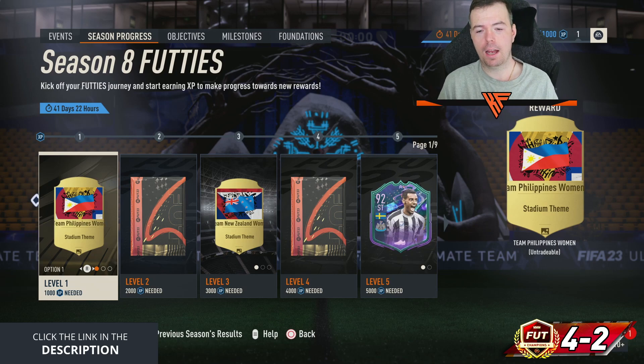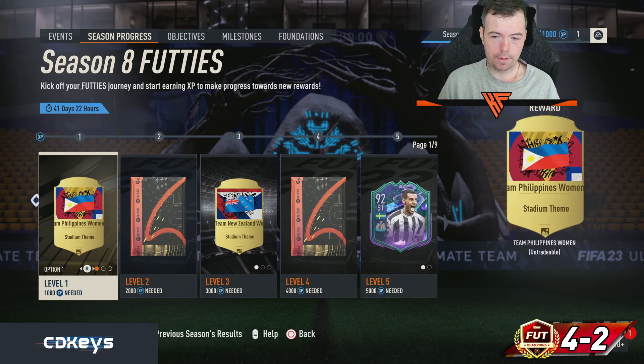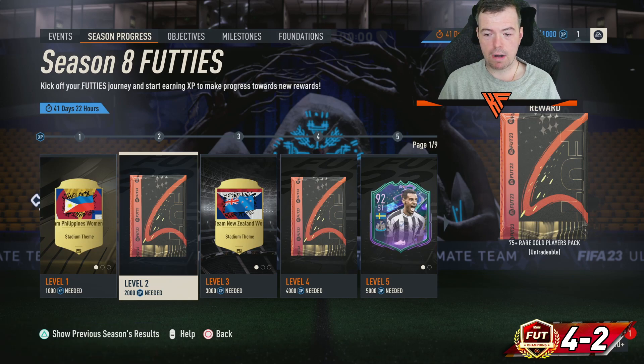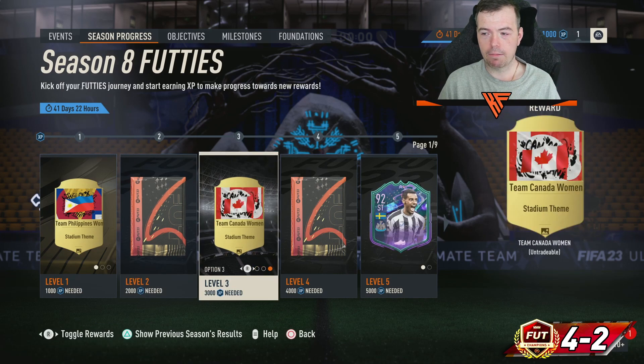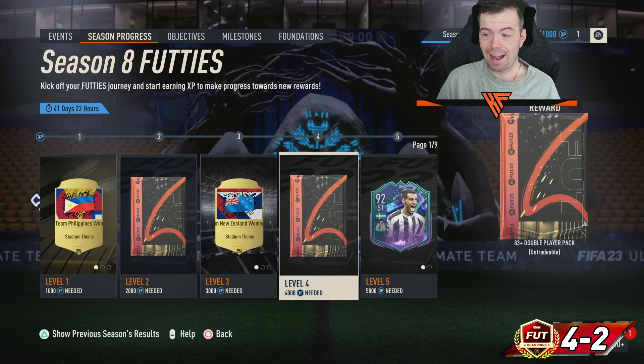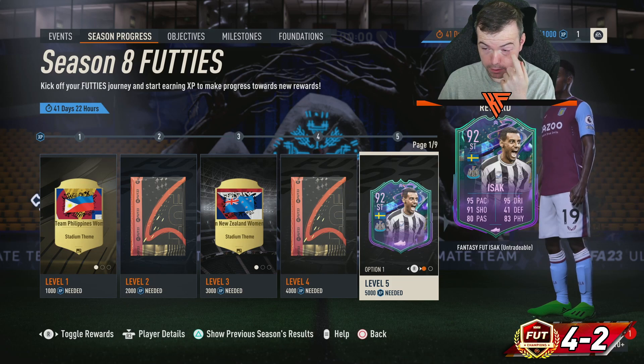Starting with level one, it's just stadium themes for the Women's World Cup. Level two is 75-plus rare, with more Women's World Cup stadium themes. Double 83 pack at level three, and then we get into our first big highlight — level five.